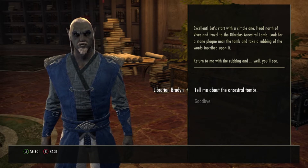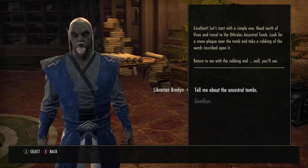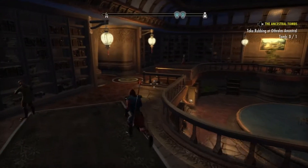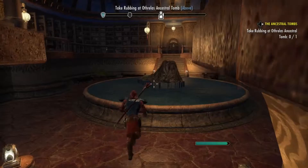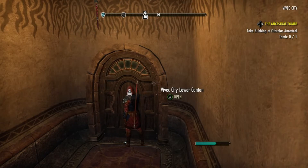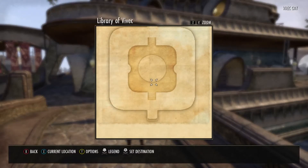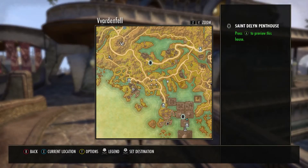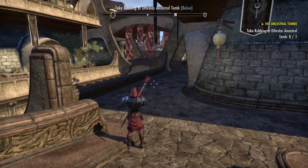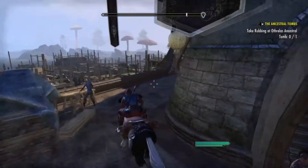Look for a stone plaque near the tomb and take a rubbing of the words inscribed upon it. Return to me with the rubbing and, well, you'll see. Alright, I don't need to know anymore about tombs but we're gonna go get that rubbing. Let's get out of the library. This one's pretty simple — it's literally right outside of Vivek's home. The others are a little more complicated. It took me some time to find them all but I finally did, just took snapshots so I know where they were so we can do the achievement together.